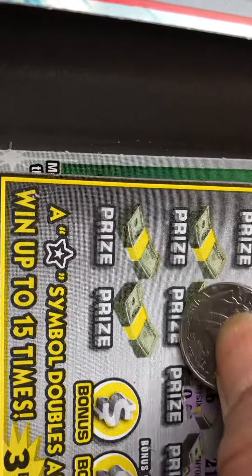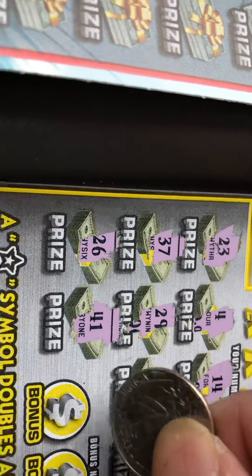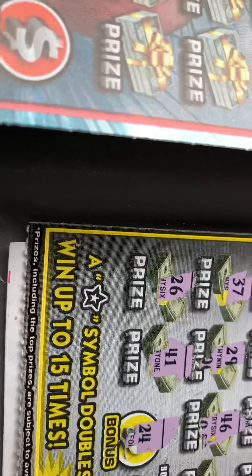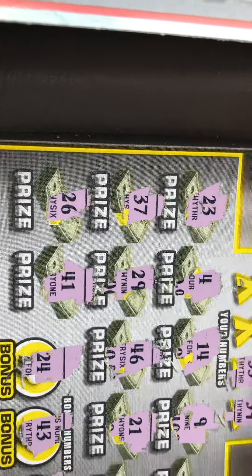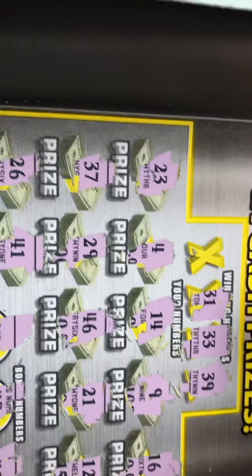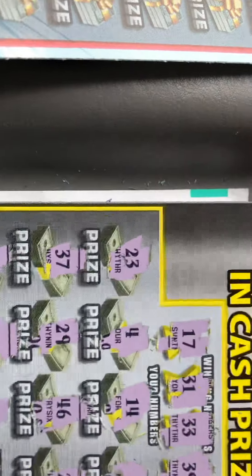46, 29, 37, 26, 41, 24, 43, 45, 39. We don't have 39. So the winning numbers are 33 — do we have 33? No. 31 — do we have 31? No. 17 — nope. Okay, next ticket, money-free for $5.